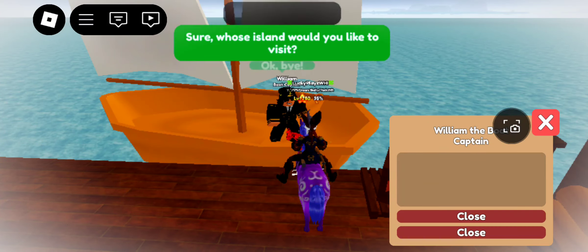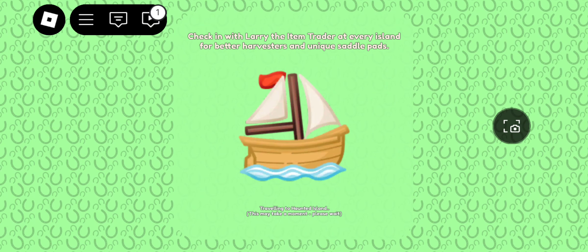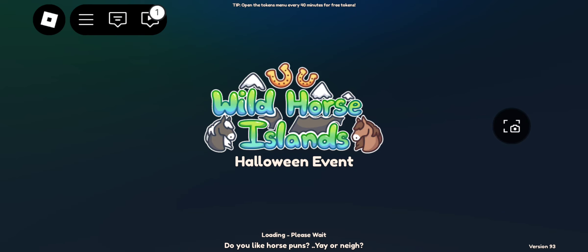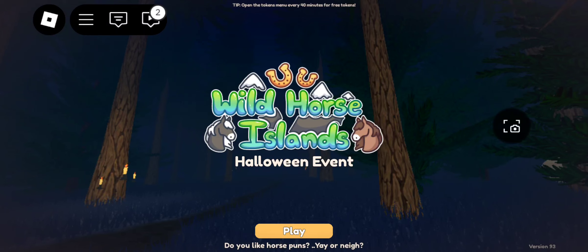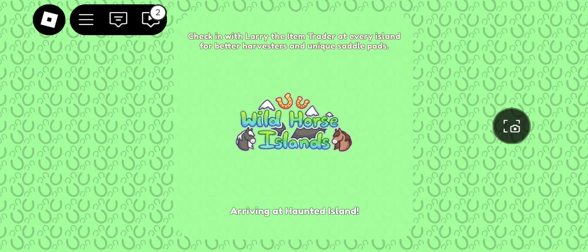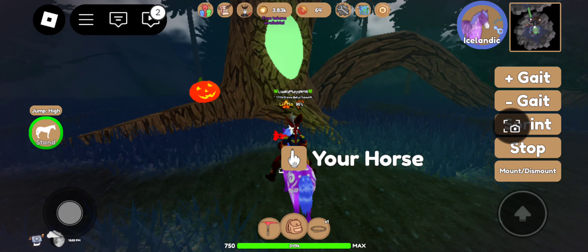I think we'll just go to Haunted Island. I did look on the Wathom's Island Wikipedia — it is actually a glitch for those horses, for the Halloween horses. It says: 'There is a current ghost glitch where you noclip through the ground by traveling to other islands with a ghost horse. Some people may see you floating on air as well due to this glitch.' They really need to get that fixed.